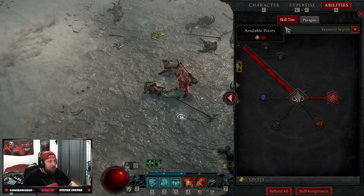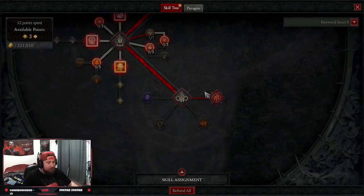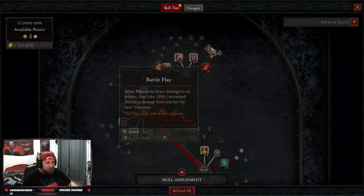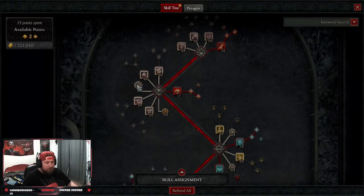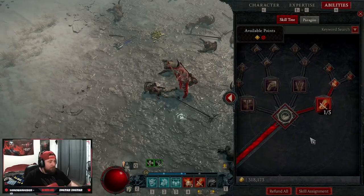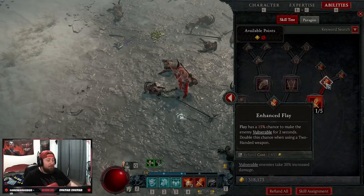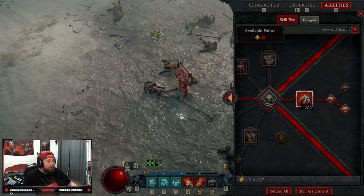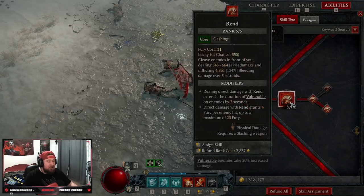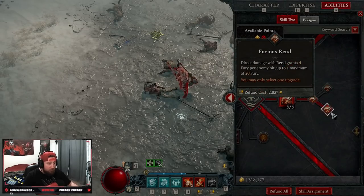I've done some leveling builds in the past that have been really good. So let's go over what you need for the build. This is a bleed build — we start with Flay into Enhanced Flay for the chance to make enemies vulnerable. You double this chance using a two-handed weapon; this build always uses a sword. In core skills we take Rend, our main damage dealer until we get Rupture later. Five points into Rend into Furious Rend — dealing direct damage grants 4 Fury per enemy hit, so more enemies means more Fury and more Rend swings.